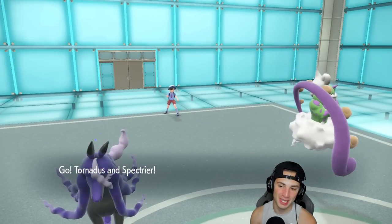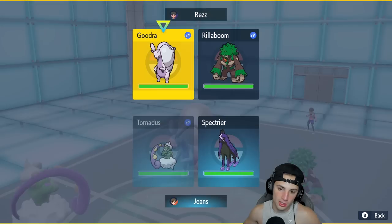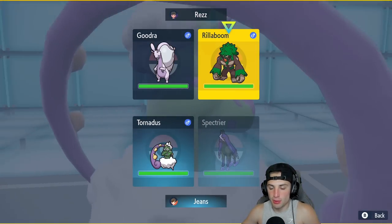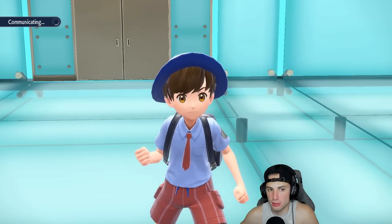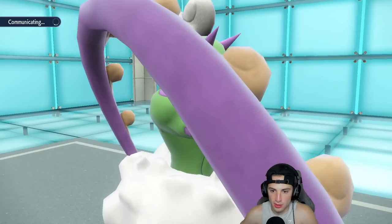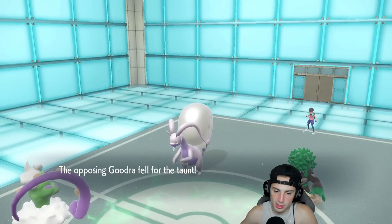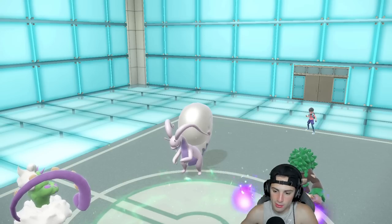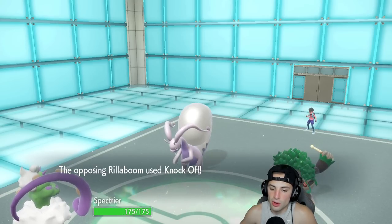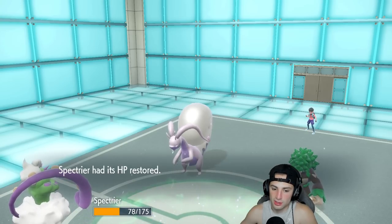They end up going Gholdengo and Gudra. Fake Out — I'm cool with that. I could Choice into Mud Shot here, but actually I'm going to Taunt the Gudra — I really don't feel like dealing with it. I'm gonna choice into Will-O-Wisp and start throwing burns everywhere. I'll burn Roaring Moon — it might U-Turn out, but I'm kind of hoping it goes for Fake Out just to waste a turn. The Gudra is getting Taunted. Will-O-Wisp lands which is gorgeous. He's not going for Fake Out but probably going for Knock Off — you are gonna Knock Off my scarf? Actually, I don't want my scarf anymore.